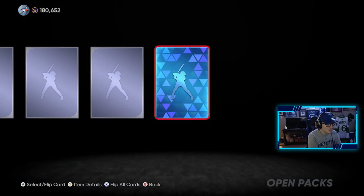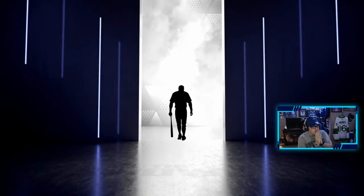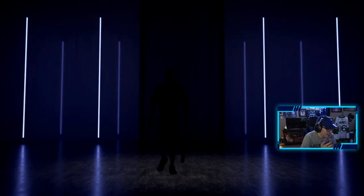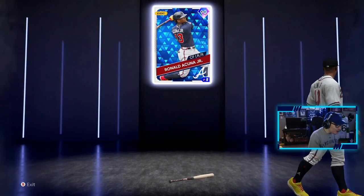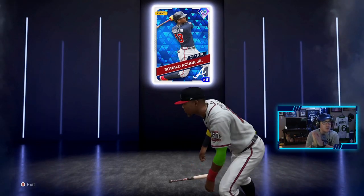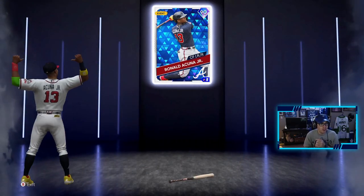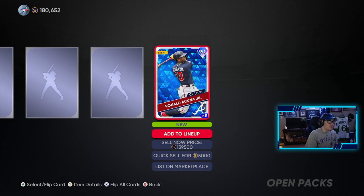We get a diamond in the regular pack! Okay boys, a diamond. Let's see who it is — it's a hitter. Oh my God, I love this animation. They're a diamond of the year. Acuna Jr.! Are you kidding me? What a pull! Ronald Acuna Jr., 90 overall. The highest rated card I've pulled this year. Making his way to the team. That is insane, boys. I am so happy!